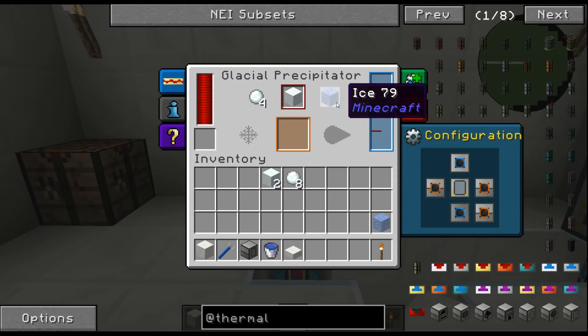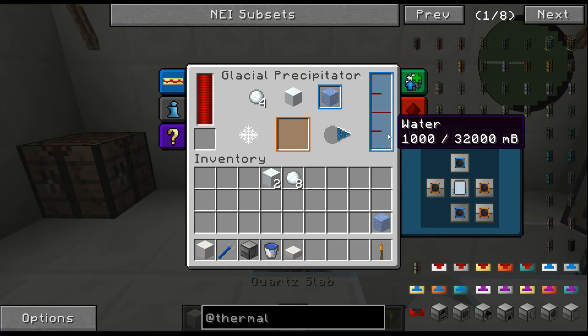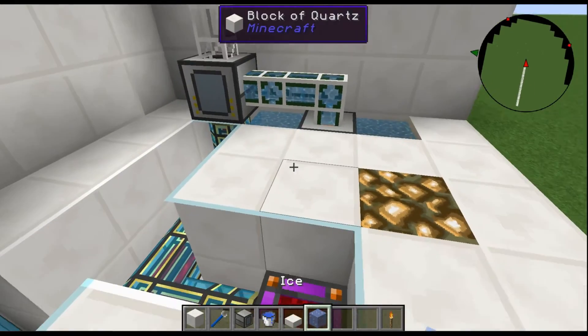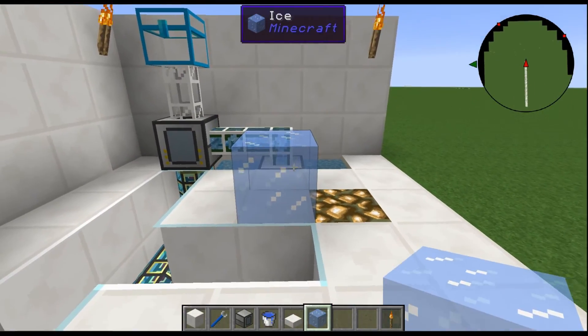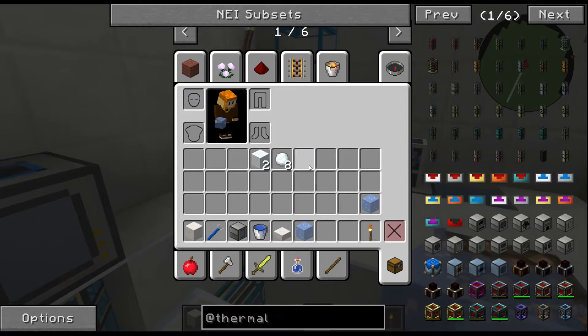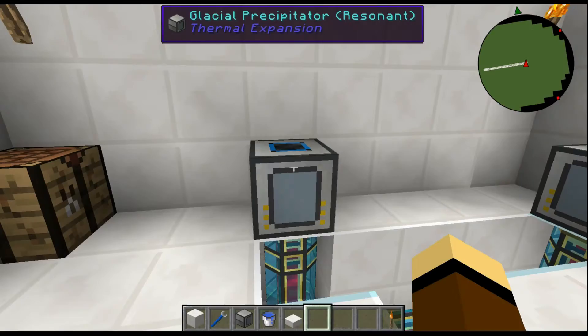For ice it's a little different — it takes 1000 mB, a full bucket, to make one ice block. And you can literally place ice down and go sliding around. That's what the glacial precipitator does.